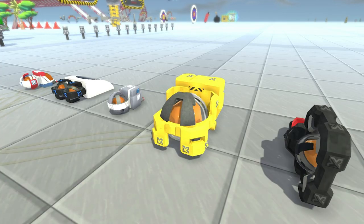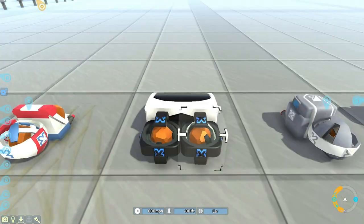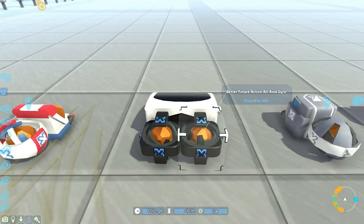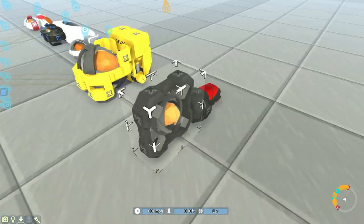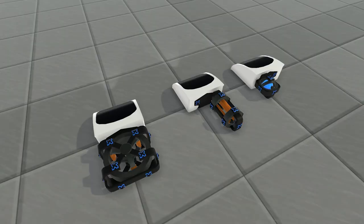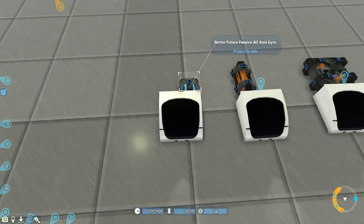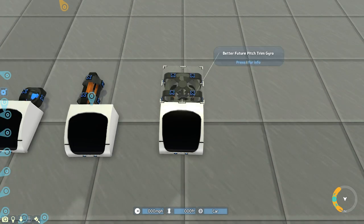There are currently five normal gyros in the game: the Venture Active All-Axis Gyro, the Geocorp Active All-Axis Heavy Gyro, and the Hawkeye Active All-Axis Horizon Gyro. And three slightly weirder ones: the Better Future Passive All-Axis Gyro, the Better Future Active Single-Axis Gyro, and the Better Future Pitch Trim Gyro.